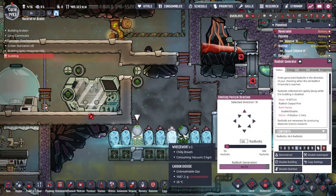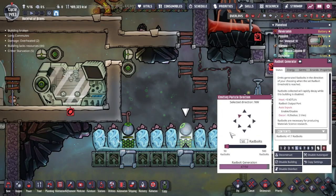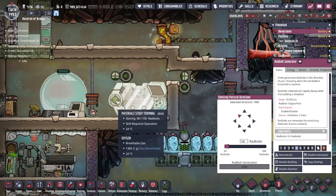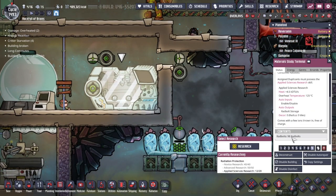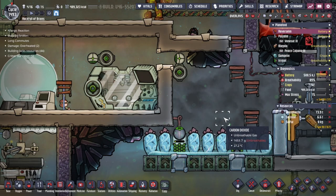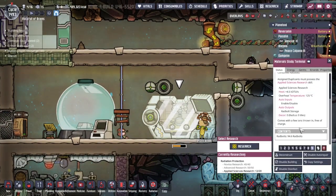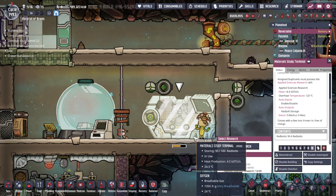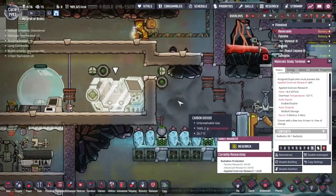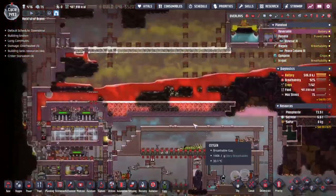Here's how the loop works: you can see these radbolt generators are creating radbolts from the radiation given off by the Weezworts. We'll get to the point where they get 50 radbolts and both fire - I didn't realize they were going to combine like that. 98 radbolts are now in the tank. Unfortunately, because of how the conversion works, we're only going to really be able to make 9.8 rad bolts out of that. We'll have to wait for the charge to come through again. We're getting 83 radbolts per cycle - that's about one and a half firings per cycle. That's pretty cool.